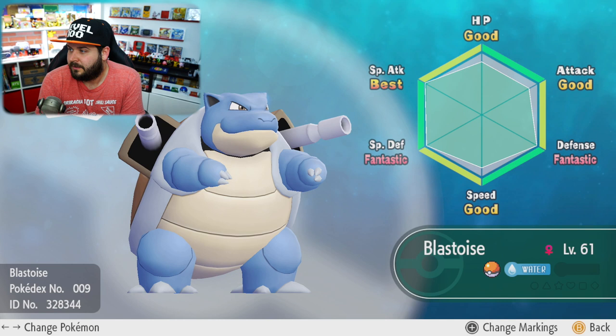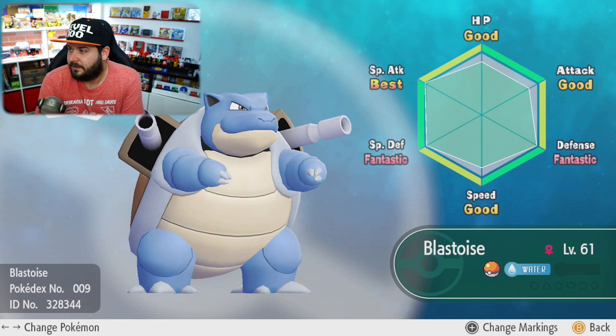Making it the very best possible Pokemon it could be. It's also worth mentioning that the gift starter Pokemon — the Pikachu, the Bulbasaur, and the Squirtle — also have some pretty fantastic stats. Here's my Squirtle all growed up to Blastoise. I got two Fantastics, one Best, and three Goods.